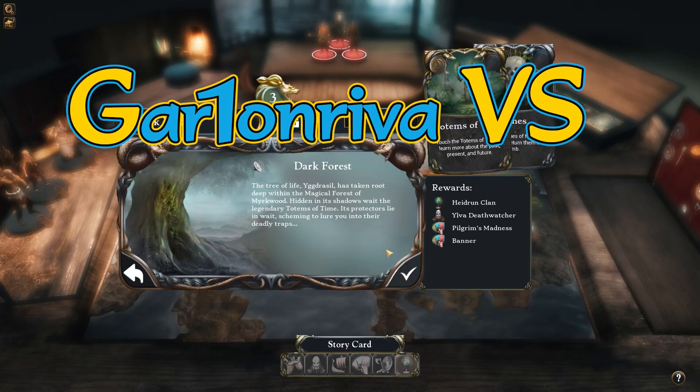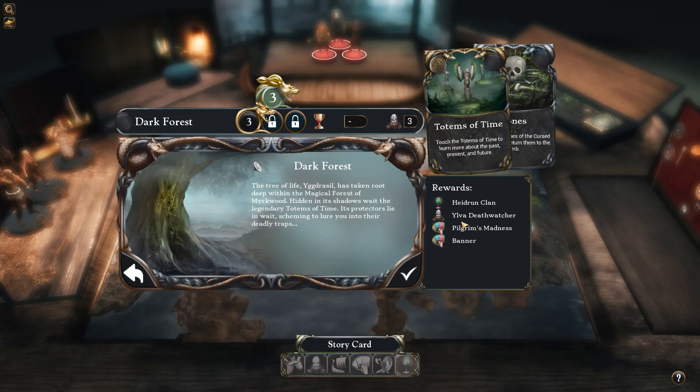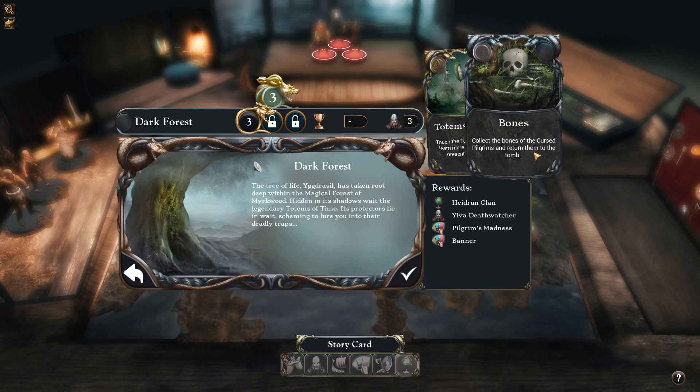Hidden in its shadows wait the legendary Totems of Time. Its protectors lie in wait, scheming to lure you into their deadly traps. And this will unlock Ilva Deathwatcher. Touch the Totems of Time to learn more about the past, present and future. Collect the bones of the cursed pilgrims and return them to the tomb.